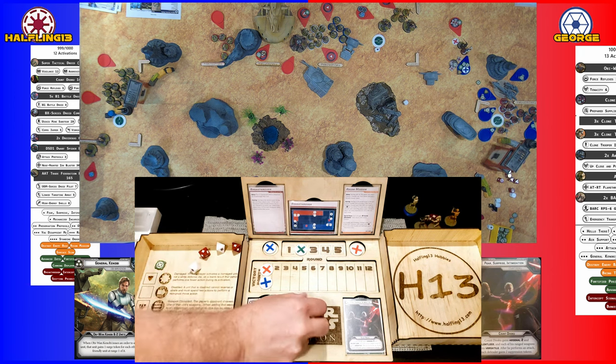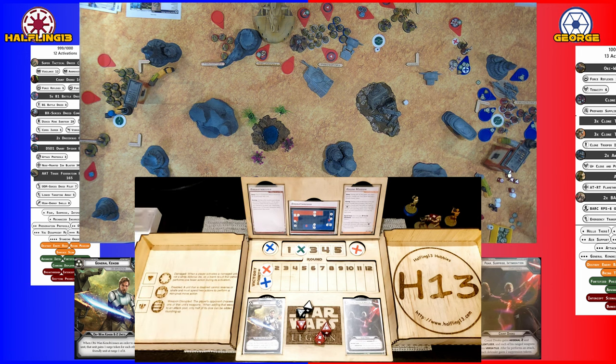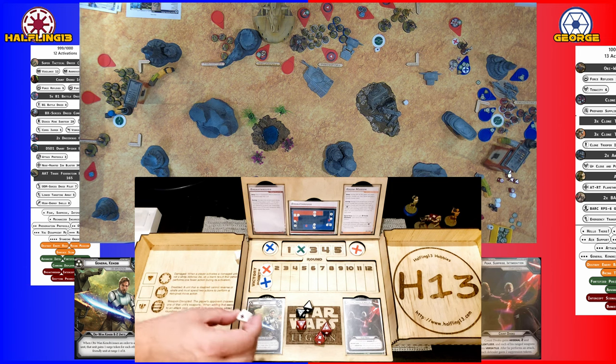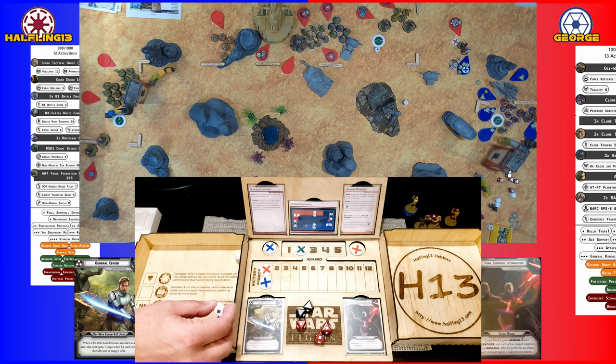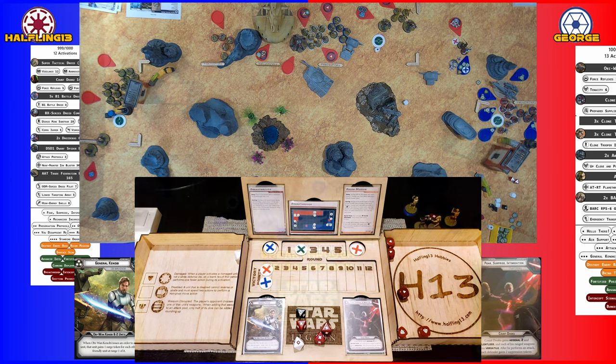Decent enough to start. Rolling two — four. He has Surge which he uses for a hit. He has Cripple 2. So he doesn't need the Surge — Impact Pierce 2, but Obi-Wan is immune to Pierce. Six hits. Dodge one — five. It is not the day for the clones.